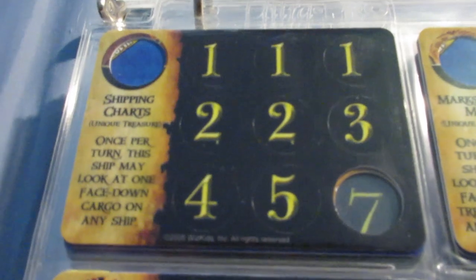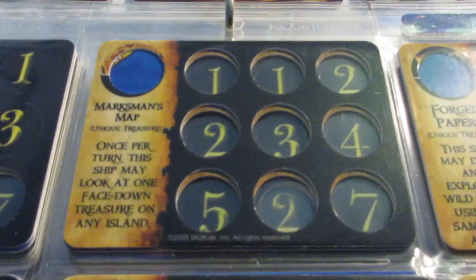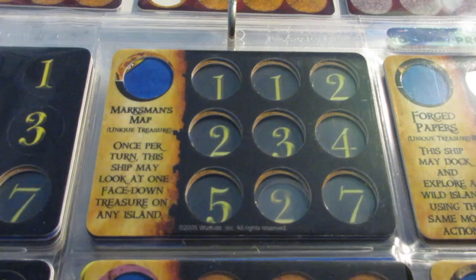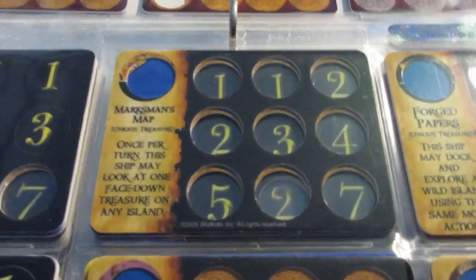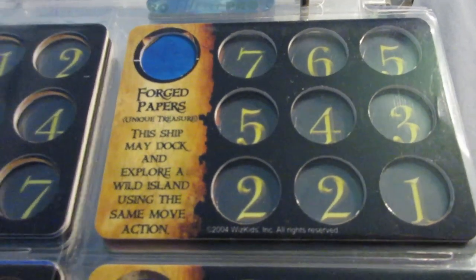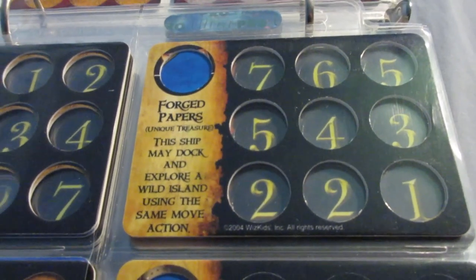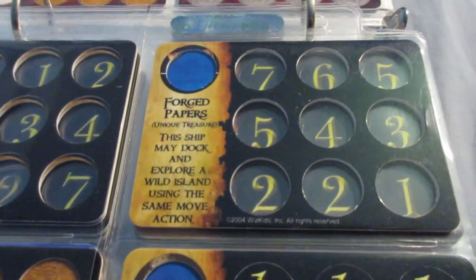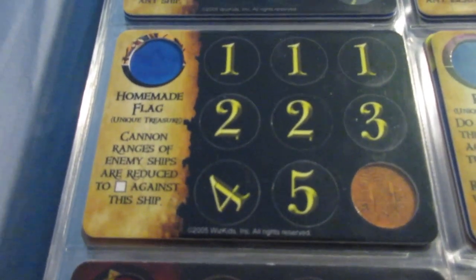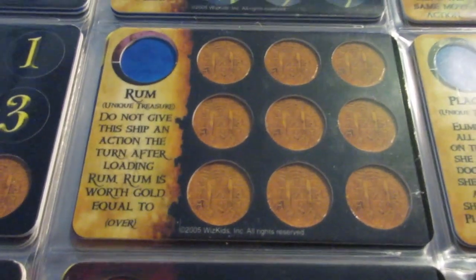Shipping Charts — look at one face-down cargo on any ship. That one is pretty good, though I like the Marksman's Map a little bit better. You can see stuff on islands, which helps calculate what your opponent's gold score might be like, or see if they have crazy UTs that are face-down, or spot a seven on an island you haven't explored. Forged Papers basically gives you the Explorer ability, which is nice, but not that useful in shorter games since once you explore you don't really need it. Forged Papers is only better in games where you can transfer it to a hybrid. Homemade Flag is pretty solid — cannon ranges are reduced to S against this ship, so it's a decent defensive UT.